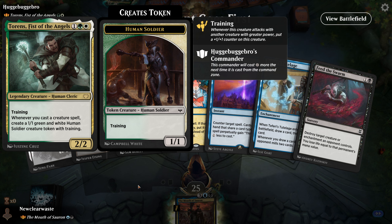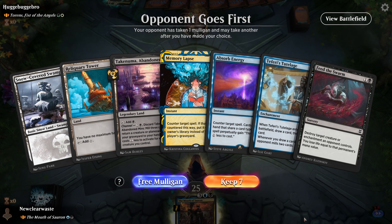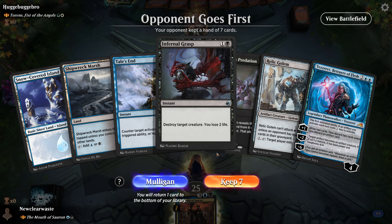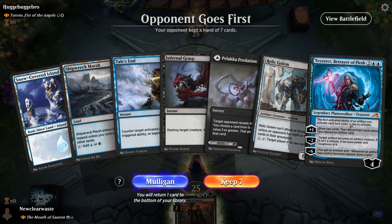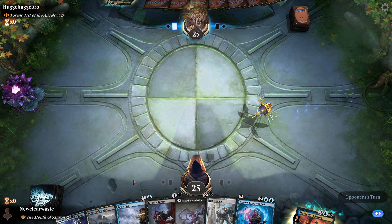Game 4: Selesnya Training — whenever you cast a creature spell, create a 1/1 green and white Human Soldier creature token with training. Training is whenever this creature attacks with another creature with greater power, put a +1/+1 counter on it. Probably just typical Selesnya +1/+1 counter nonsense. This hand has no blue source. We can Thoughtseize their commander and kill it, play a blocker, and we have card draw. Three lands technically, so I think this is a keeper.